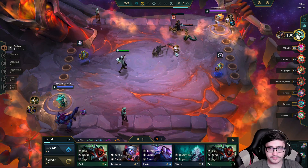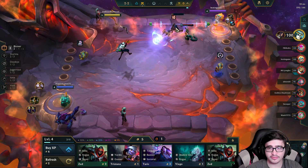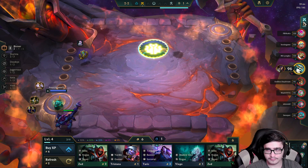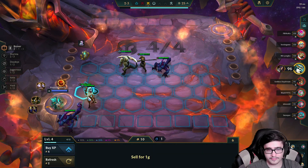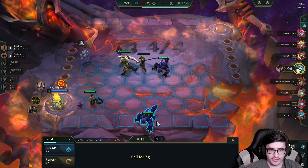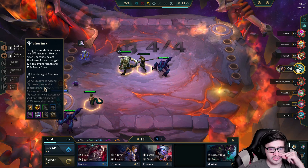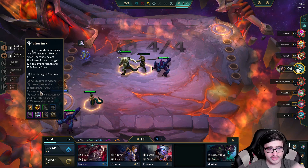This should go great. He kills him with autos and ults her. I'm not gonna lie, Jinx without items kind of lets you down. There we go — sell him. They did buff Shurima — it's not seven now.